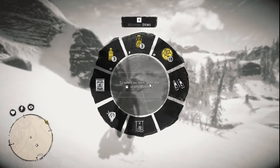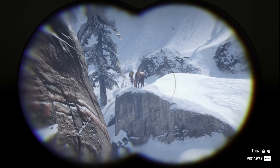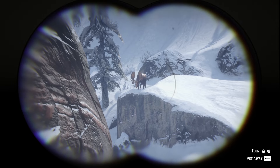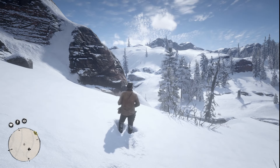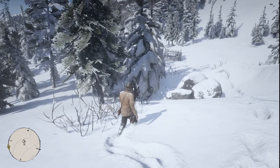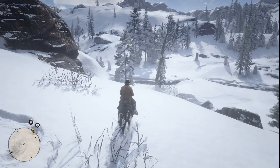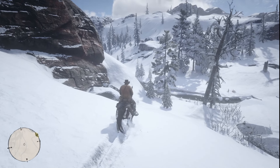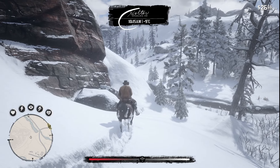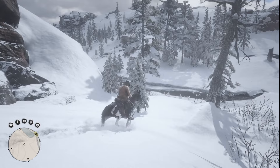The moose is often found at the top of a cliff. From my experience, the moose always spawned around 10 a.m. If you arrive in the afternoon or evening, set up a camp, sleep until morning, and return around 10 o'clock.